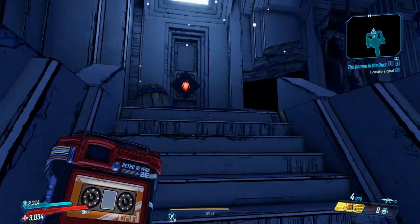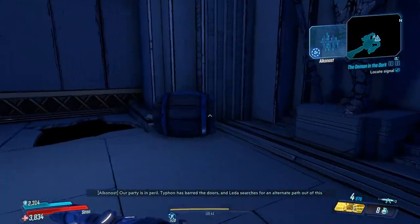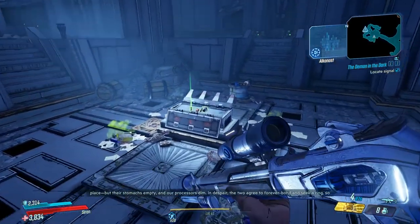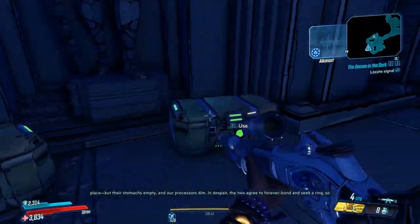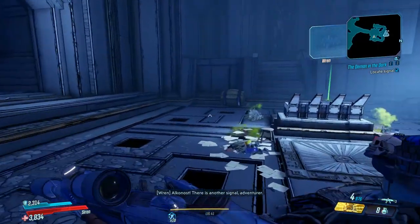Hello everybody! Welcome back to another Unique Weapon Location Guide here on Borderlands 3. Today I'm going to be showing you guys how to get the unique weapon called the Chomper. This is a unique shotgun found in the map Conrad's Hold. To do this you're going to need to pick up the side mission, the Demon in the Dark.